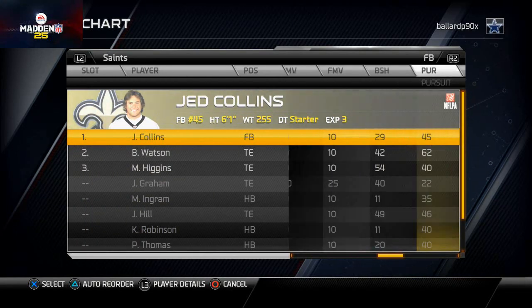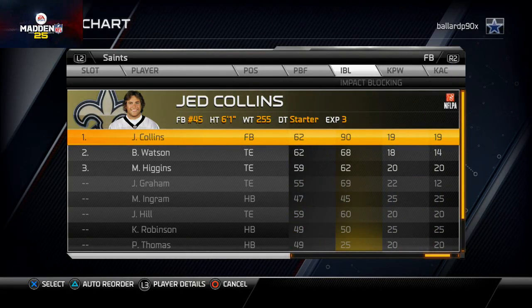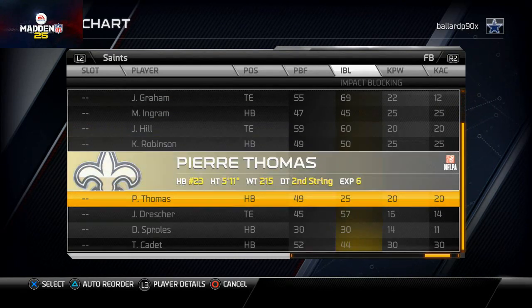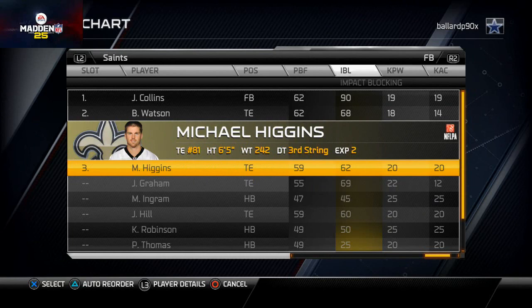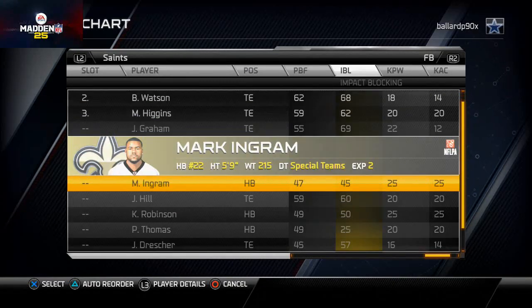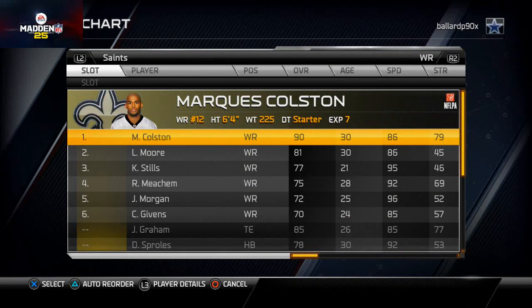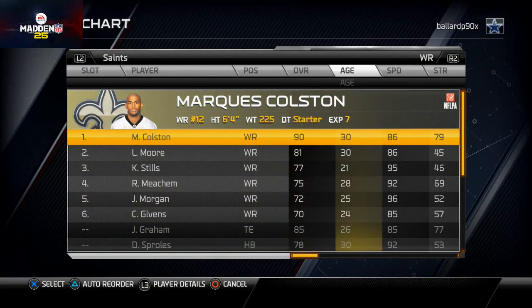At fullback, we like to put in the guys with the highest impact block for our special teams unit. Jed Collins has 90 impact block - that's amazing. Jimmy Graham also has really good impact block, and Michael Higgins as well. We'll leave these stock guys here, and for our special teams unit we can sub in Josh Hill to block for Darren Sproles on kickoffs.